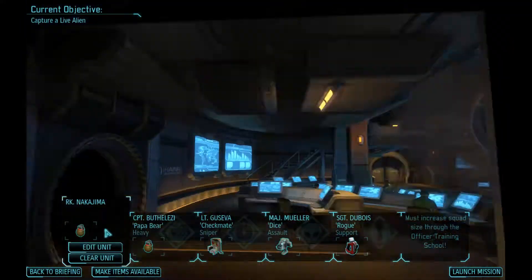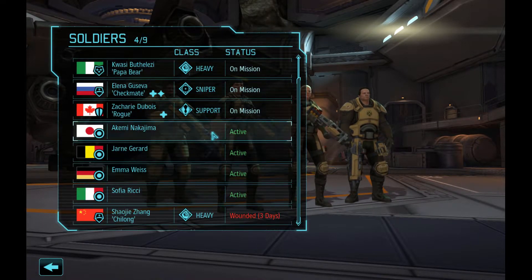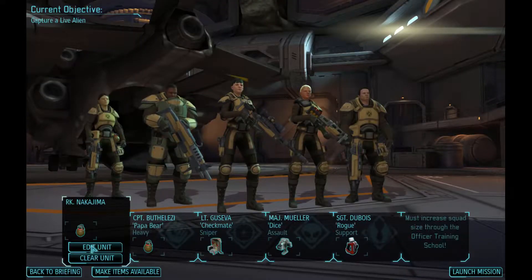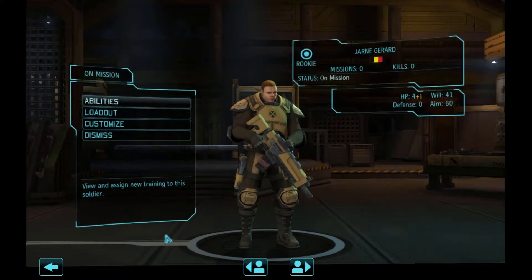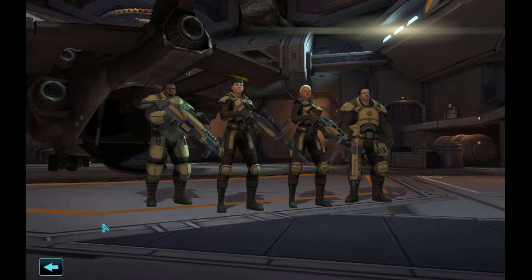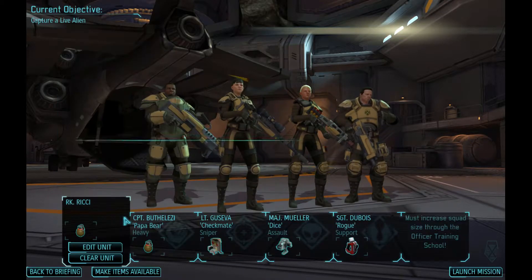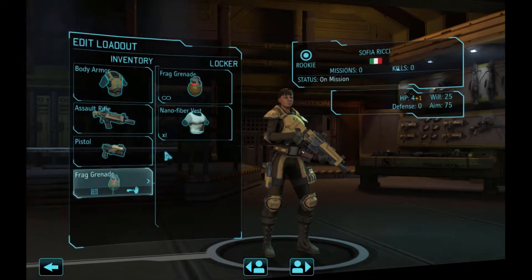We're going to take a rookie out. Who do we have? We don't have a lot of people left. I'm going to take the person with the best aim. So let's do a quick little check — 55, 60? That's still failing. Emma, how about you? 60. 41 if I saw that correctly. Sophia 75 — welcome to the squad.